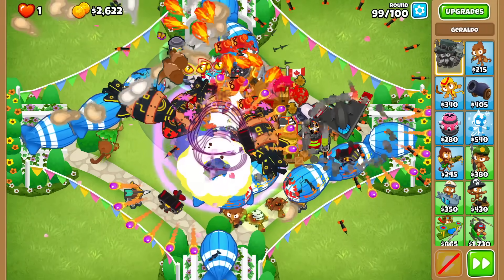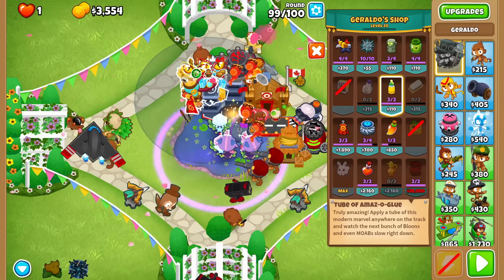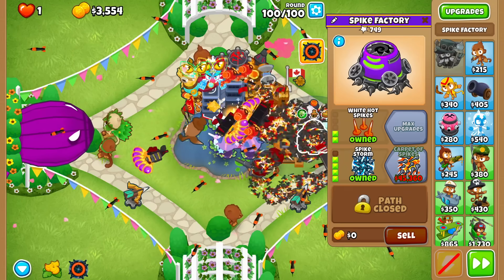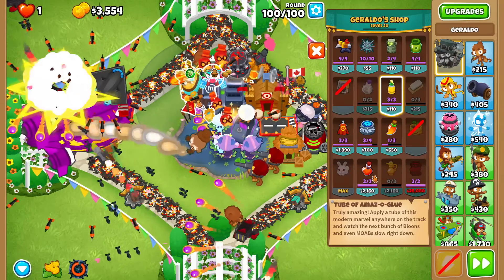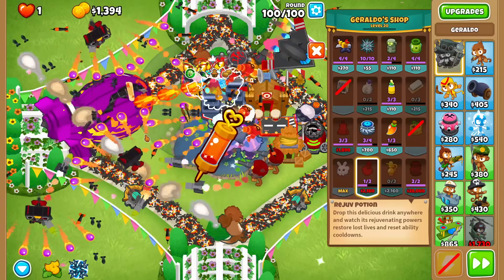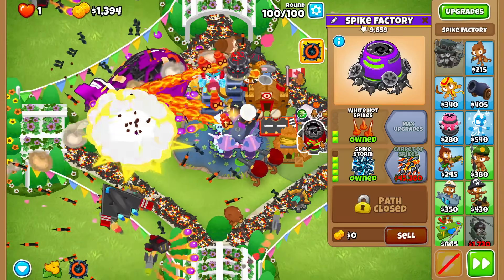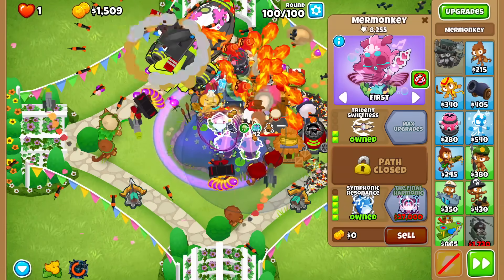Which one doesn't get sucked in? They all got sucked in — wow, that was perfect. I can only afford one Rejuve, though. I think it's fine. Last round — can we save Quad CHIMPS with a bunch of money having been wasted on Geraldo earlier? Well, we got 3K to make it work. 1.3K now. Spike Storm needs to do more damage. I think we're fine, though.